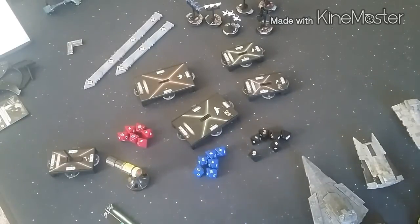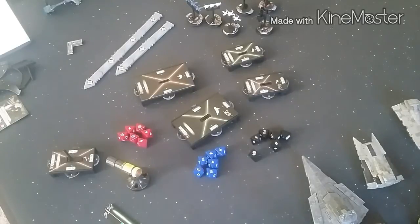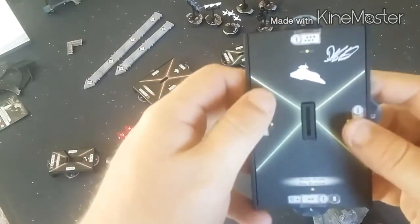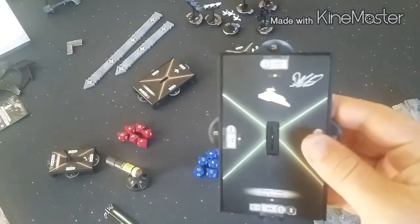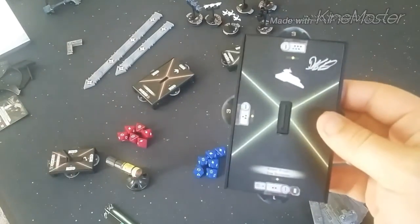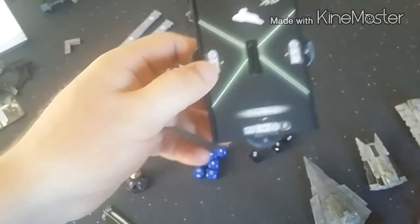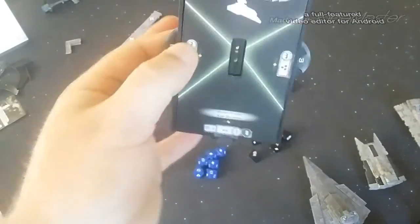So as per the last video, we know about firing arcs and what's in range. I'm going to go through the step by step and some of the changes. First thing: what is an arc? I'm going to take this VSD base and show you. An arc is these green lines. From this green line to this green line, this forward center area is the front arc — or bow arc, or fore arc if you're in the Navy. Next we have the left side, which is your left arc or port arc. Then we have the right arc or starboard arc. And of course we have the rear or the aft arc.